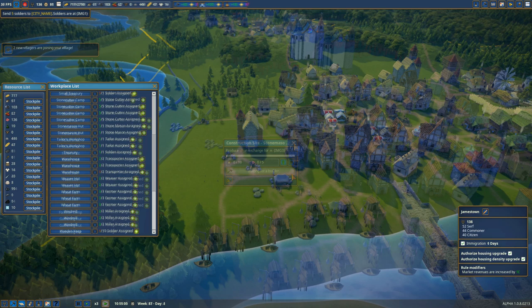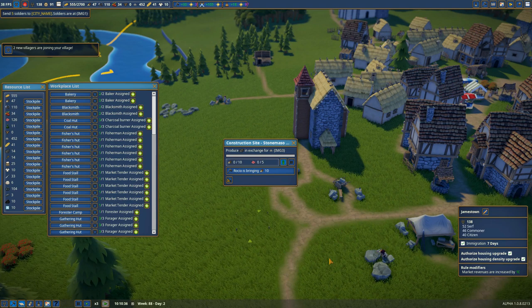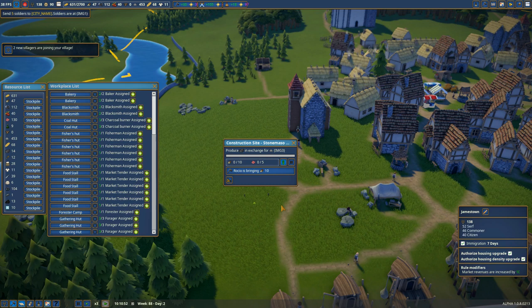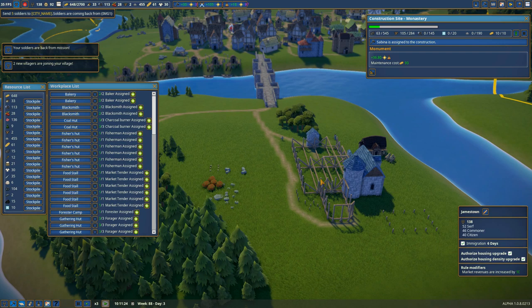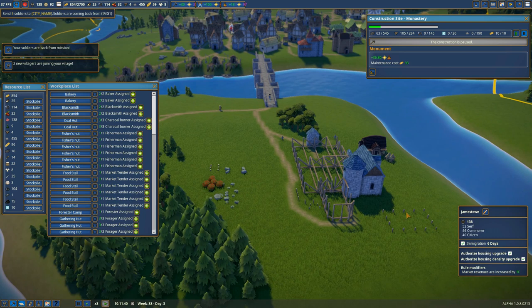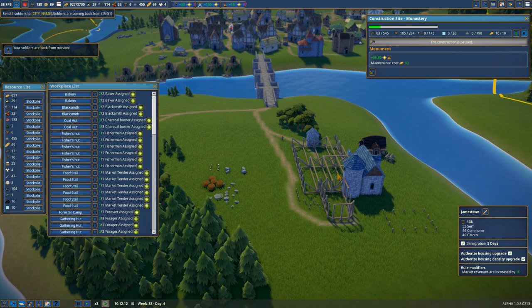One thing I want to show is this little button that appears when you click on a construction site — it says 'prioritize building construction.' For example, I want these stone masons to be done before the monastery, because the stone mason will help supply what I need to build the monastery. You can also click on a particular construction project and pause it so that the builders will go work on other things. I want to prioritize some of these other building projects and put a pause on the monastery until we've got all these extra resources being produced.